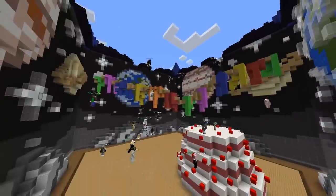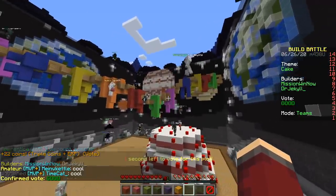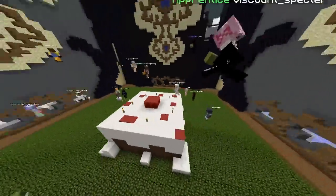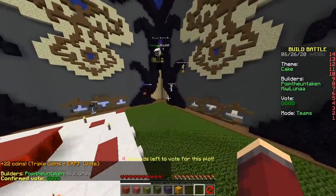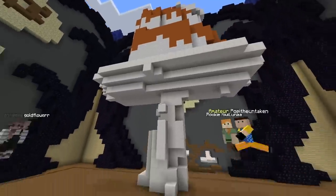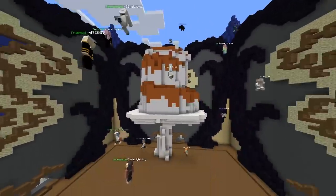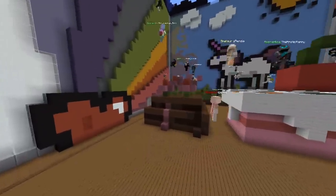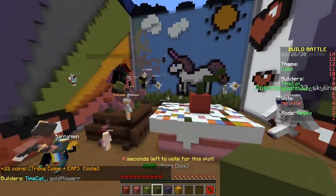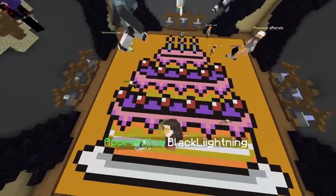Oh, someone's birthday — nice streamers. I think so — Twitch streamers! And we got a Minecraft cake with a cherry on top, cool cool. Oh my god, that looks like a mountain — that's been very good. Cherry on top and a chocolate cake. I'll take the chocolate, cool. There's a pixel art — it's never gonna win.